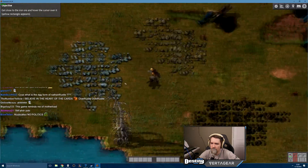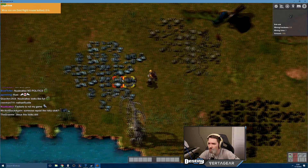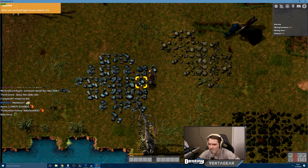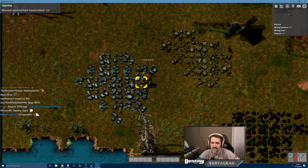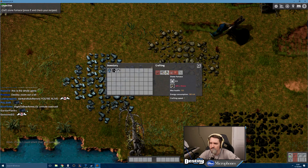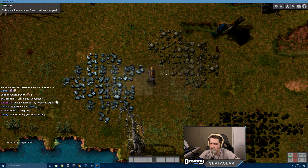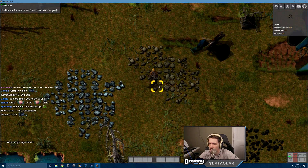Oh, iron — you hover over an entity and detailed information comes up. I'm starting to feel... I'm starting to feel StarCraft, boys. This is seeming pretty complicated. I don't have any stone — it says zero out of five stone. Okay, I'm gonna mine some stone.